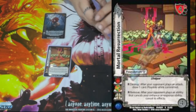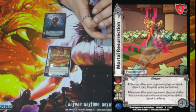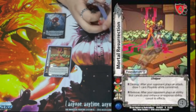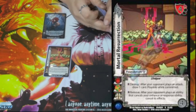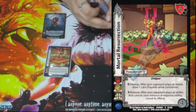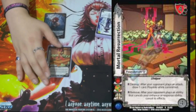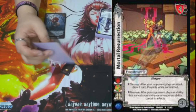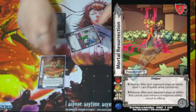We have one Mortal Resurrection. It is a 2/4 with a four high block — you'll practically never block with it. Respond Destroy: after your opponent plays an attack, draw one card, play ball committed. Then Respond Remove: after your opponent plays an ability that cancels your Enhance or Responsibility, cancel its effects. So if your opponent cancels your Response or Enhance ability, you cancel that. It works really well versus things like Toguro Brothers.